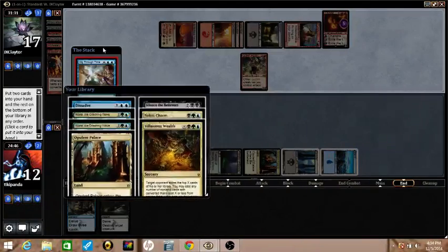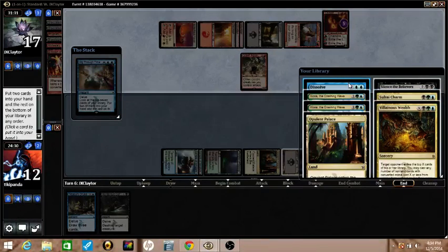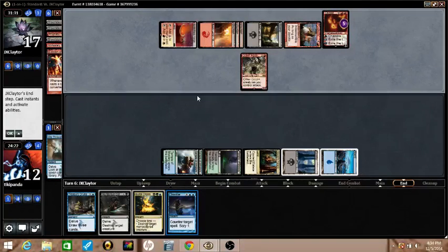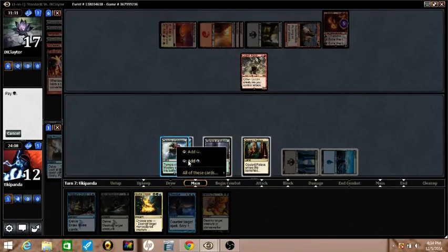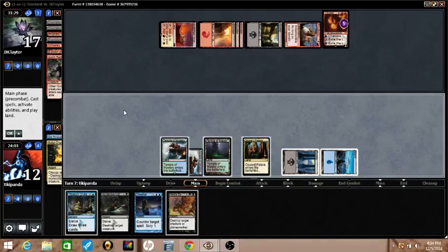What do we want to do here? Six lands. Kiora is great for managing Purphoros, but I think I just want two removal spells — Charm and Dissolve. We're going to destroy the Ravel Master and then I think I want to destroy the Chandra as well to prevent Josh from drawing a card.